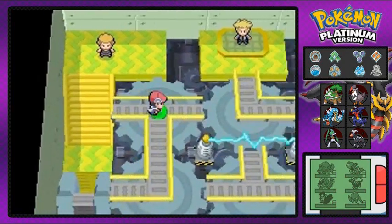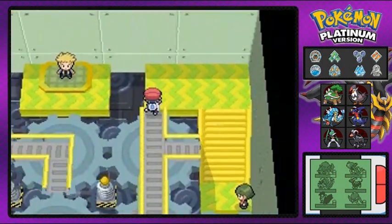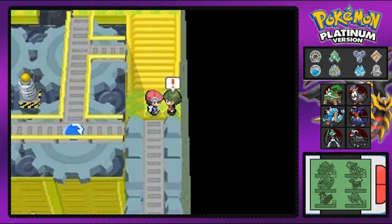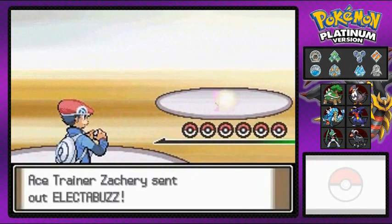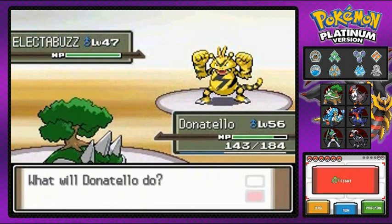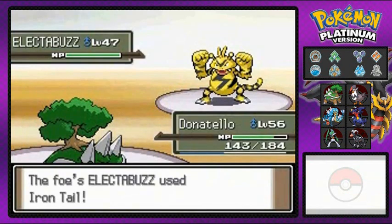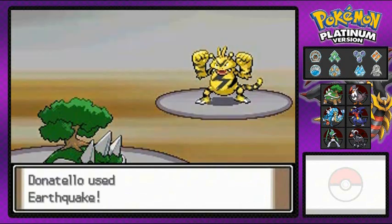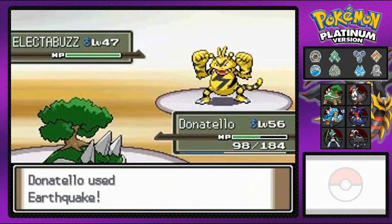This puzzle is a little crazy — pressing this blue button leads me to the next trainer, but I believe you have to go to the previous room to complete the whole thing. I could be wrong, my memory's a little sketchy. Electabuzz coming out like a beast — use Iron Tail, it won't do anything. Earthquake attack — yes sir, Electabuzz say bye-bye! It did not survive.